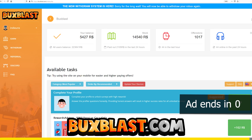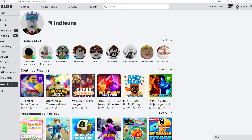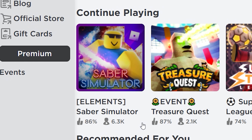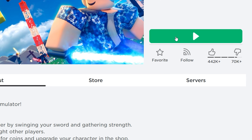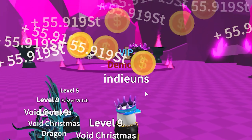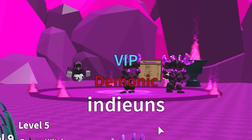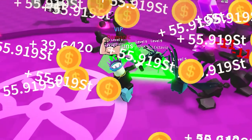Saber Simulator actually made another update, and in this update they actually added something called elements. I'm not too sure what this is so let's just go see. There are monsters running around in a circle — let me go beat up these monsters!